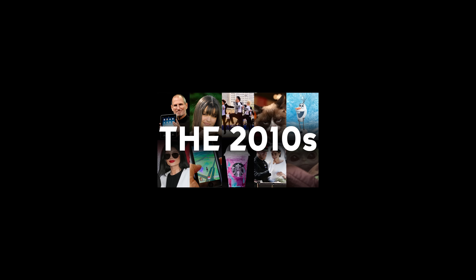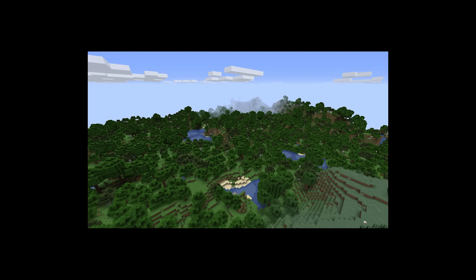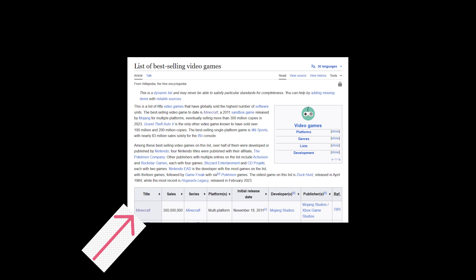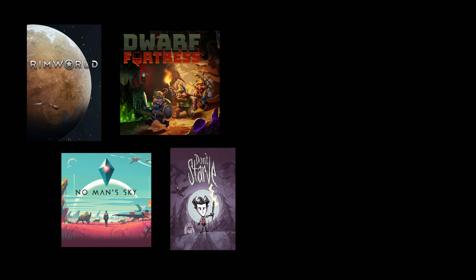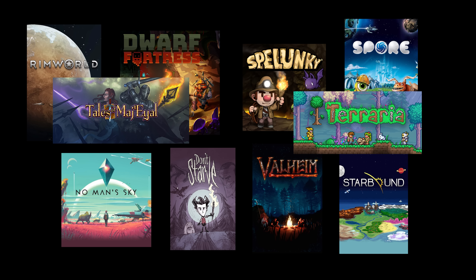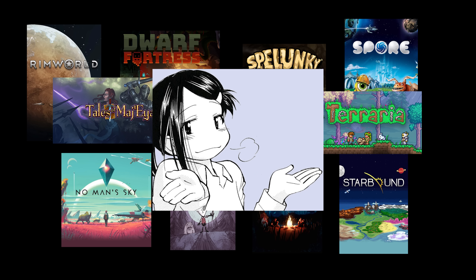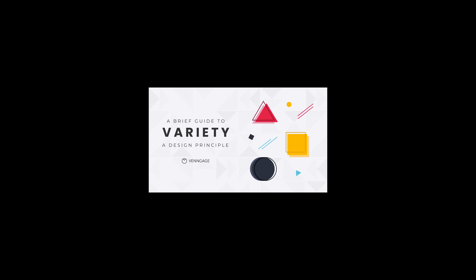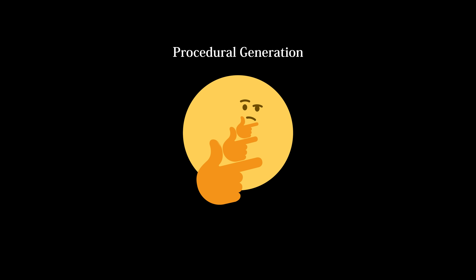Hello everyone! If you were alive in the 2010s, you might remember a game called Minecraft, featuring simple procedurally generated landscapes. Minecraft went on to become the most successful game of all time. You might also remember Rimworld, No Man's Sky, Dwarf Fortress, Don't Starve, Spelunky, Valheim, Spore, Starbound, Tales of Magiael, Terraria, and whichever game you're upset that I didn't mention. What do all of these games have in common? They make use of procedural generation to drive gameplay variety and keep the game fresh and interesting. But what if I told you that procedural generation actually kind of sucks?